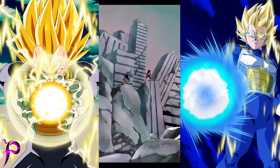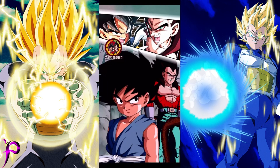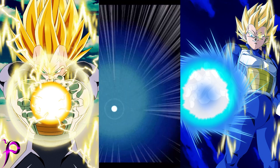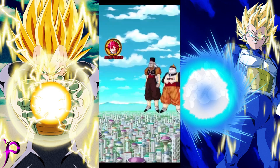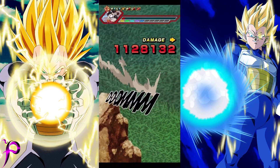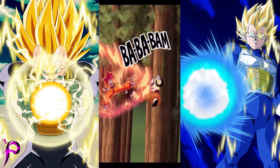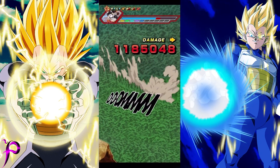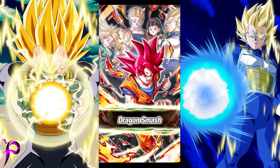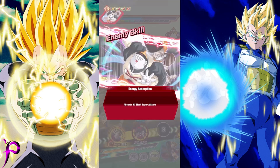I also brought EZA Turtle Movie Goku. Looking at his passive: when attacking, chance of evading enemy attacks including super attacks plus 30% with three or more ki spheres obtained, attack and defense +50%, and launch an additional super attack guarding all attacks with six or more ki spheres. Then plus additional attack +50% starting from the turn the character performs the fourth super attack.